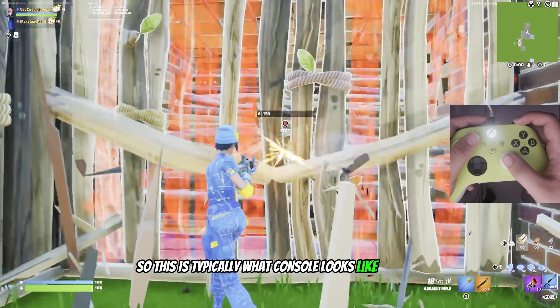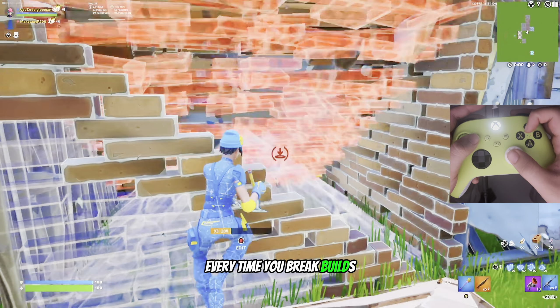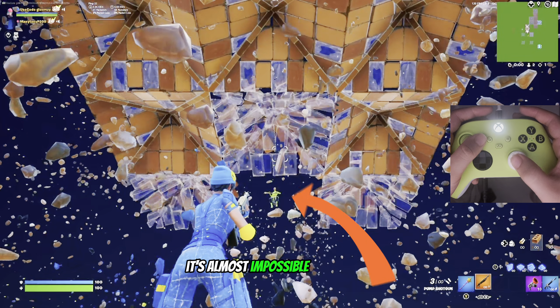This is typically what console looks like without the performance mode settings on. As you can see, every time you break builds there's a bunch of debris and it makes it almost impossible to see your enemies. So whether you're jumping to a box or chopping out your enemy, it's almost impossible to see them.